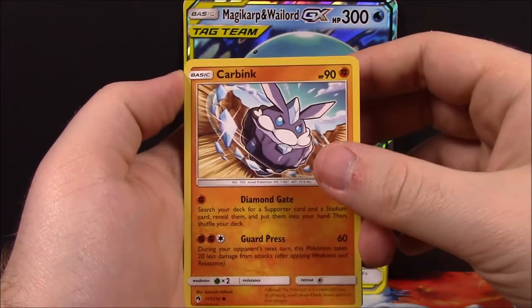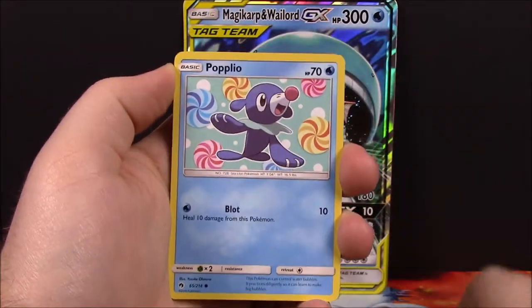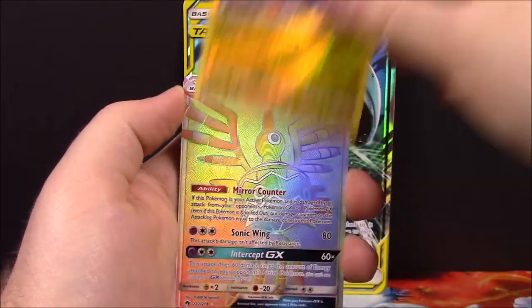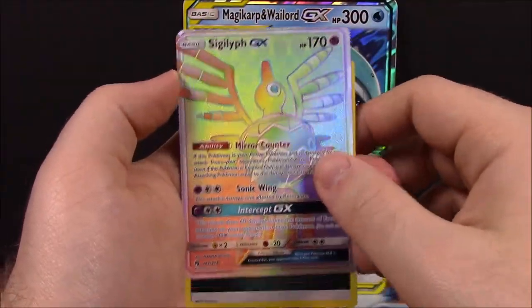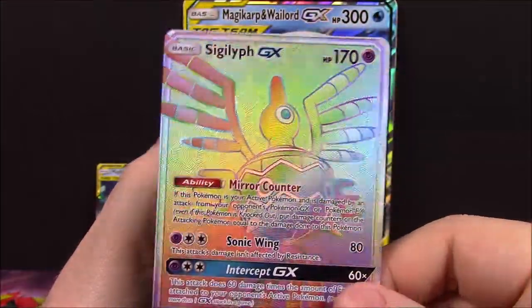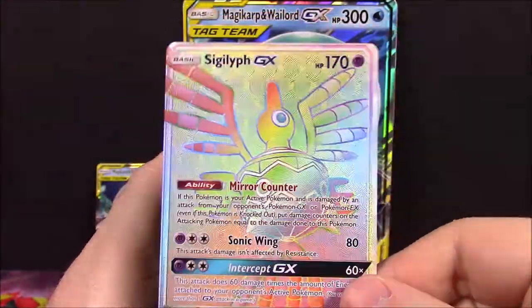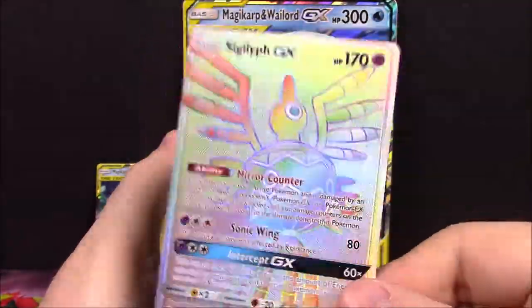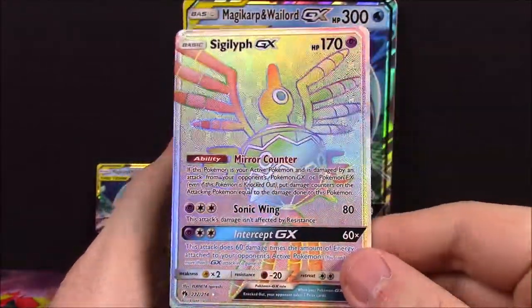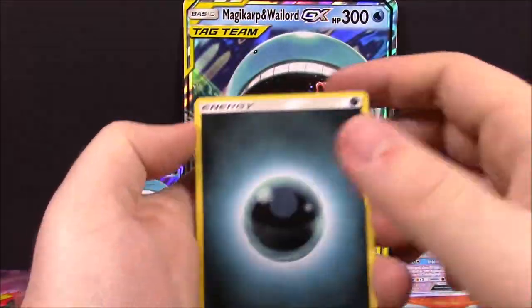Starting out with our first pack here of Lost Thunder. We've got a Carving, Blitzel, Onyx, Spinarak, Popplio, and an Ampharos Reverse Holo. Look, we've got a Rainbow Rare out of our first pack — that is awesome! We've got a Sigilyph GX card there, a Rainbow Rare. I don't know if I have this; it looks kind of familiar. I may be thinking of just the normal GX card from the Lost Thunder set, but we've got a Rainbow Rare so that's awesome.